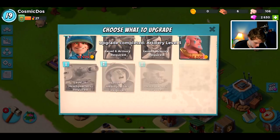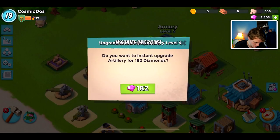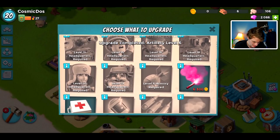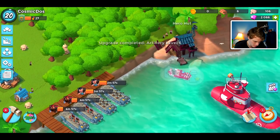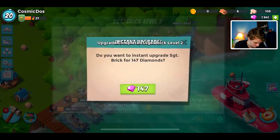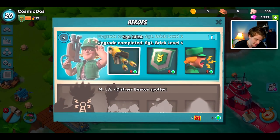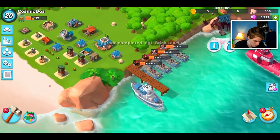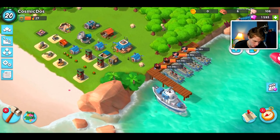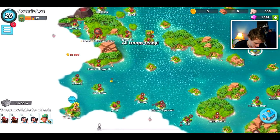That means our hero hut is repaired — we're gonna be able to bring a hero into battle as we max out our artillery. We are down to about 2,000 diamonds, so I'm gonna spend 1,500 more. We are gonna upgrade Brick — might as well, instant. Man, we are getting low on diamonds. As I said, the upgrades quickly get more expensive. We are at just under 1,600 diamonds. Kind of leaving the map be — let's start attacking some bases. Looks like we're out of gold, so we are gonna need to spend some.